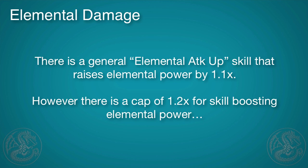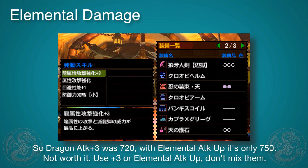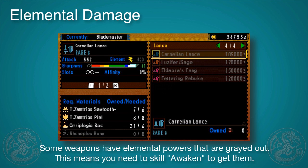There is a general Elemental Attack Up skill that raises any elemental power by 10%. However, you must know that there is a cap for how much you can boost your base element, which is 20%. So while Plus 3 was 720, if we add Elemental Attack Up on top of that, it's only 750 — just 30 more — so it's not worth it.